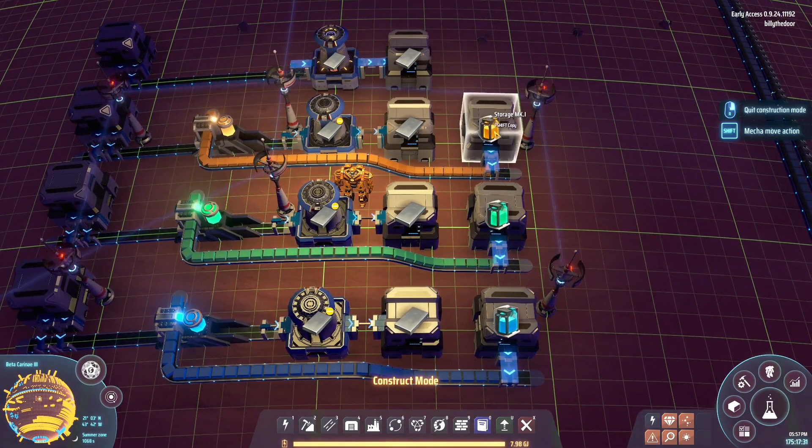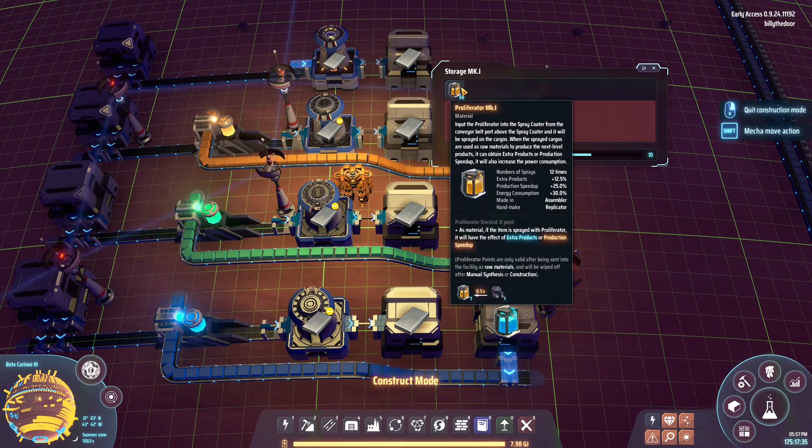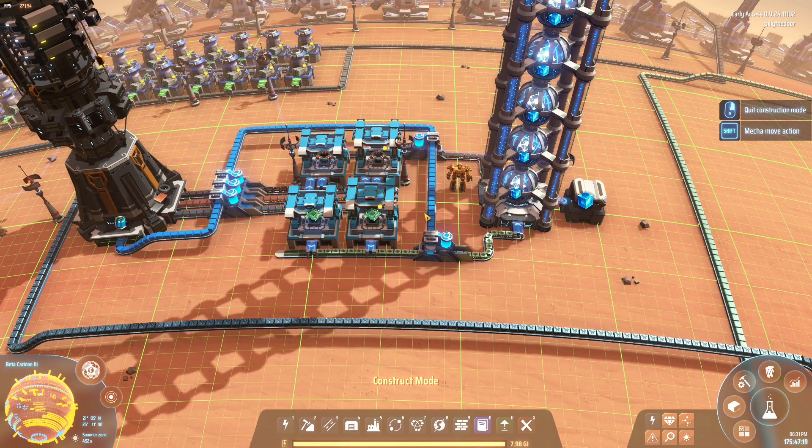Something else to consider is that the proliferator is now an input in your production process. Mark one sprays 12 items, mark two sprays 24 times, and mark three sprays 60 times. Also, if you have something with multiple inputs, you need to make sure everything is sprayed — otherwise you will not get any bonus. But it's definitely a fun layer added to the game.